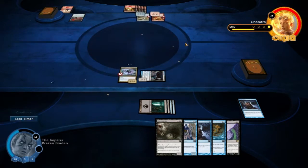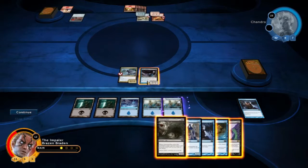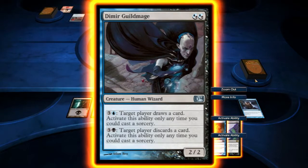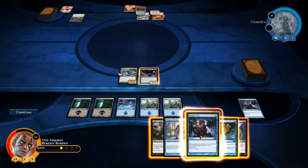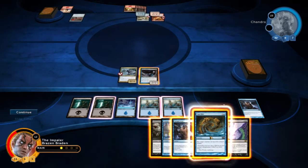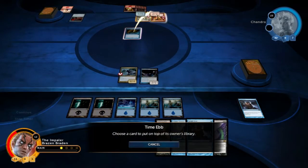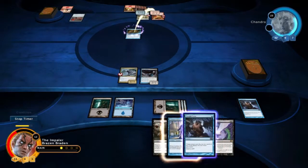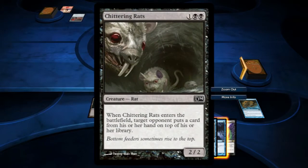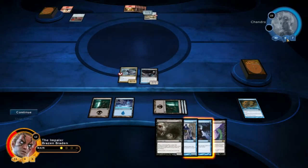She doesn't have any direct damage which could hurt. There goes my life. We've got more mana, I can activate one of these abilities. She has no cards to discard. We can Time Ebb to get rid of something. We're going to get rid of this guy. If we had one more mana, we could have played this now and then she would have had to discard a card from her hand — which she does not have, actually.